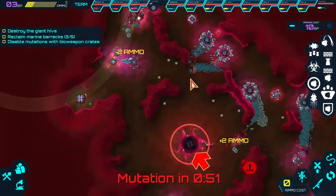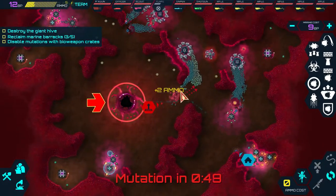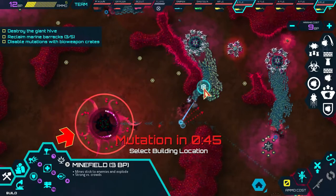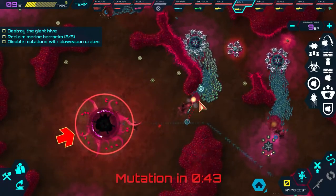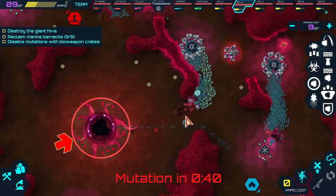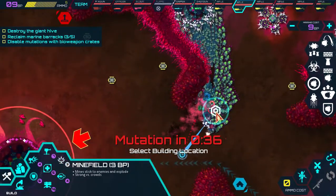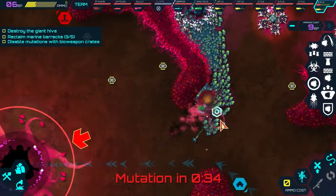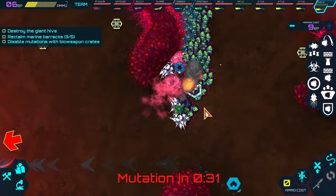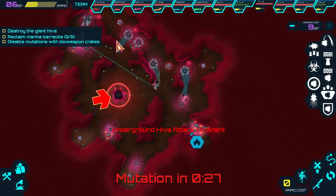Getting a little bit laggy right there. So we want to get the minefield right there - that'll help with the problem of the swarm in this area coming down to attack that base. Then we can concentrate on attacking this area. We've got it in and we're going to put another one in there just for good measure. That's going to completely secure this area.